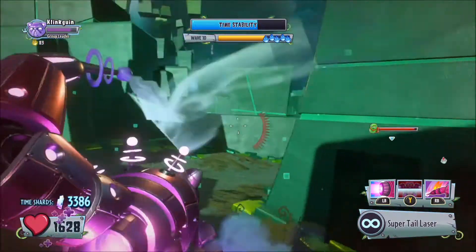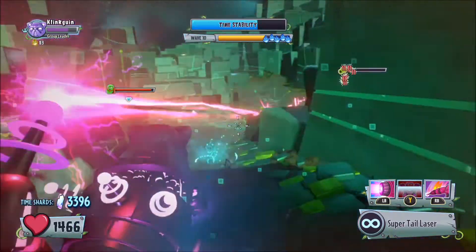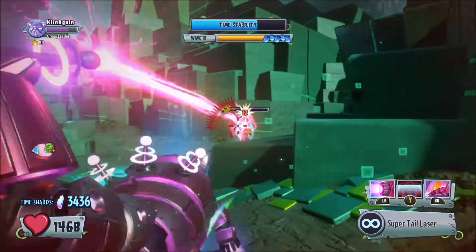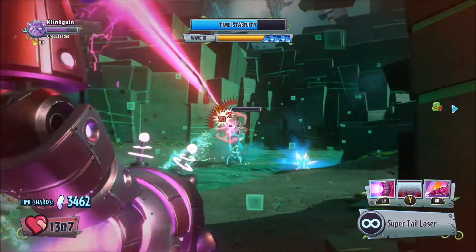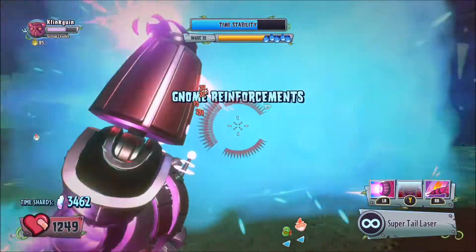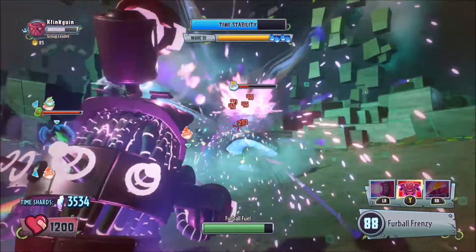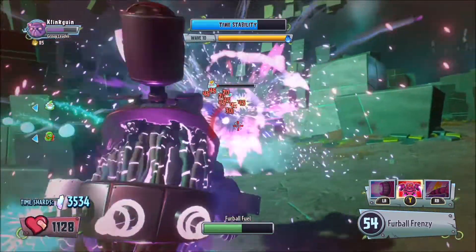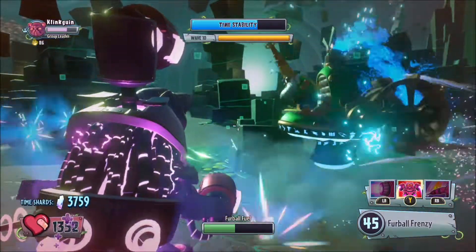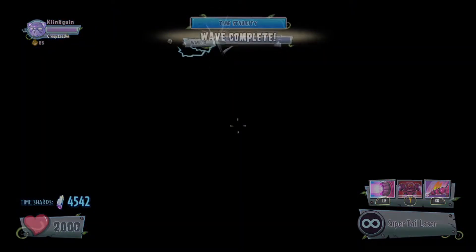We've lost 500 health — he goes into his gatling and we can't attack him as much. Our ability has nearly charged back up. There we go, he's gone out of his gatling. Okay, there's the gnome king — let's get rid of this guy so we can go to wave 11. Yeah, there we go! We got rid of the gnome king in the green realm. So we're going to go to the yellow realm now — wave 11.